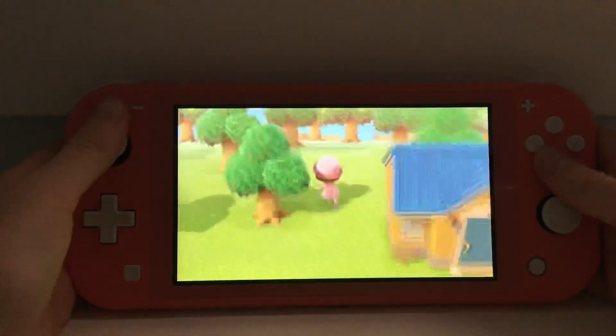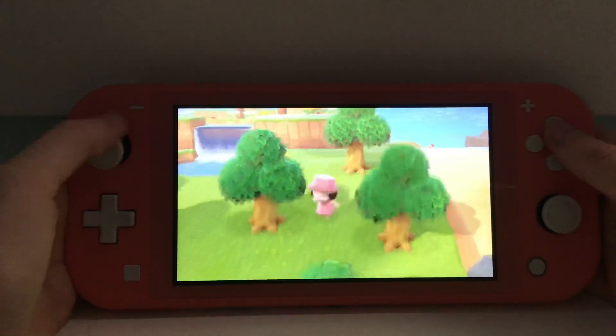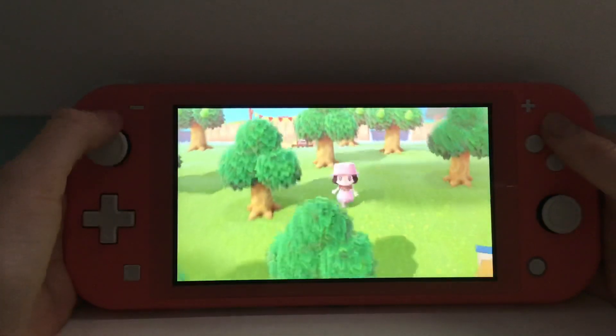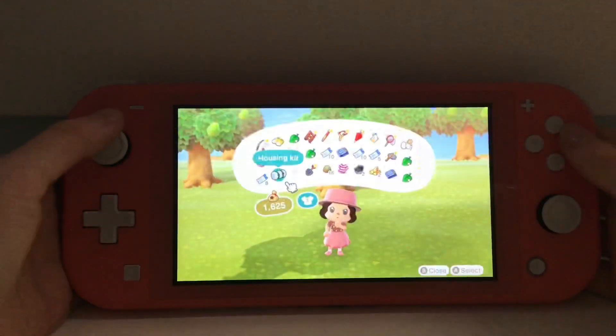Here's Keaton's house, and I want some more villagers so we are going to get some more. I have a housing kit and we are going to go place it. I'm thinking about maybe beside Keaton's house so they can be neighbors. All right, let's see if it fits.